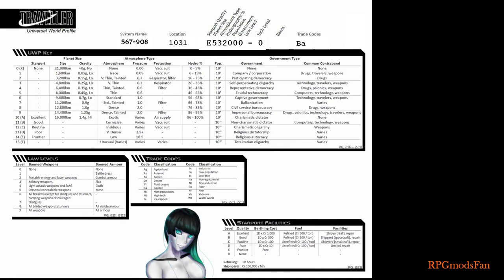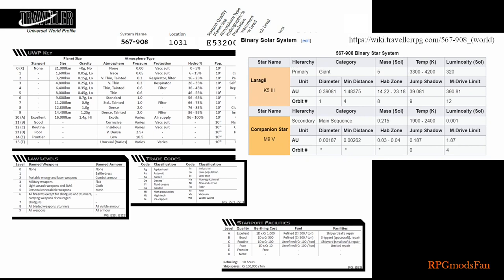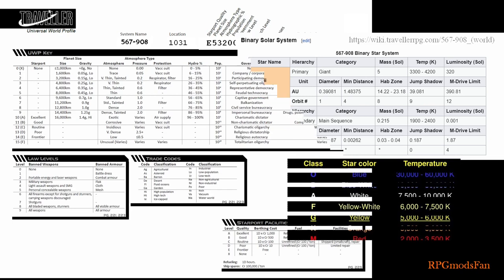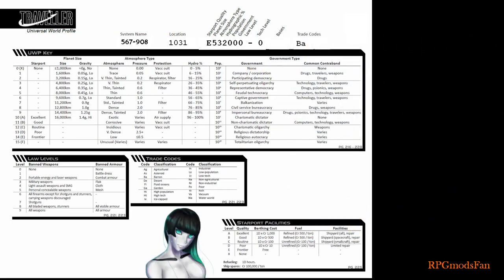Next, let us look at the world designated as 567-908. Due to its low importance to the Imperium, it has not yet even been given a name. 567-908 is within a binary solar system. It orbits the larger star, which is a category 3 giant star named Laragii. Laragii is a K5 star. The K means that it is an orange star, which have surface temperatures ranging from 3,500 to 5,000 Kelvin. The 5 means the star burns near the middle range of the aforementioned temperature scale.